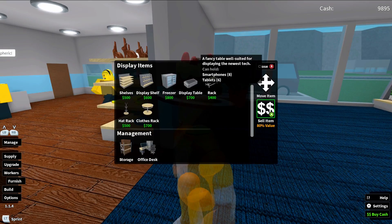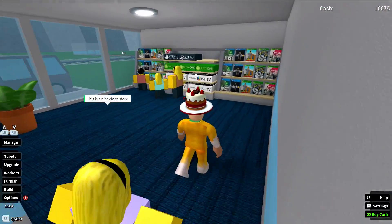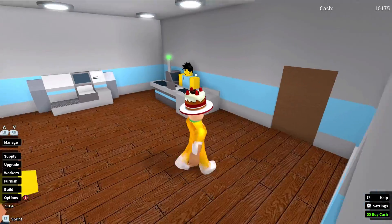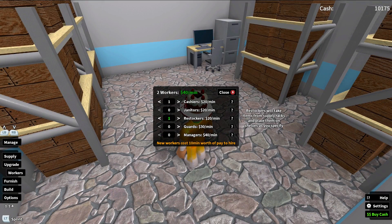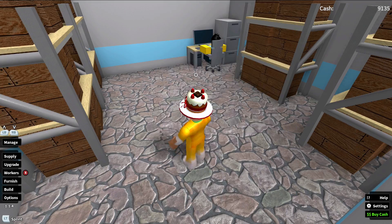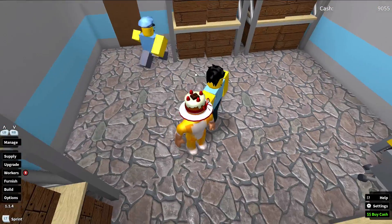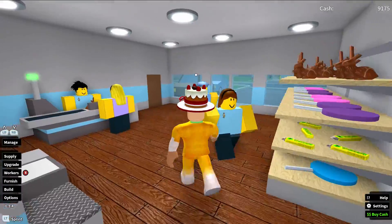These shelves are kind of plonked awkwardly right in the middle — let's just sell them and make some more space so we can put some more shelves in. But for now let's focus on getting our manager. It's so nice walking in and seeing all of these shelves stacked up knowing I don't need to worry about anything — it just makes me so unbelievably happy. He's actually doing his job now. Let's look at our workers — I don't want two restockers, I only need one. Let's add the manager and a janitor, because they're going to be able to clean up. And let's go all out and buy a guard as well. This means I can go on holiday — woohoo!